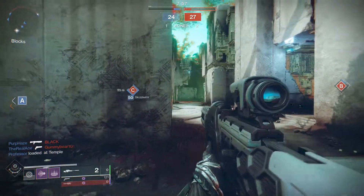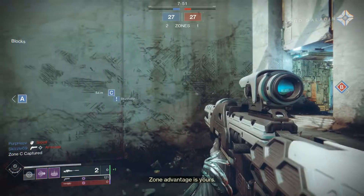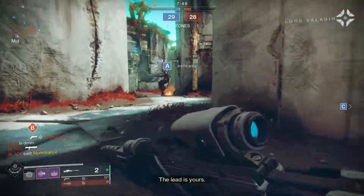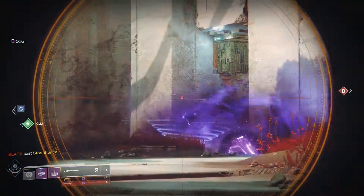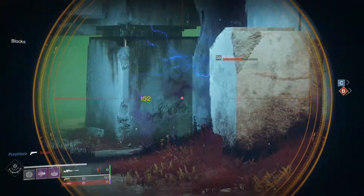It would have also been nice to have this in either the adaptive or rapid fire frame archetype of snipers. I feel like the rate of fire of this sniper would throw some people off, and the low magazine capacity doesn't allow for great multi-kill potential even with a backup mag mod. I also feel that Quickdraw would work better than Snapshot, as Quickdraw would max out the handling speed and allow you to pull the weapon out faster.